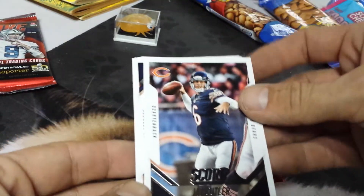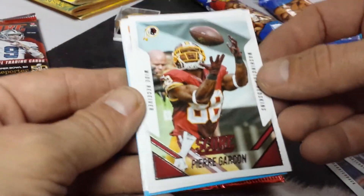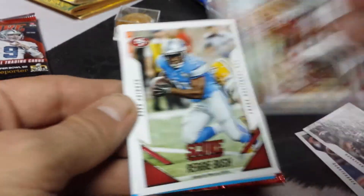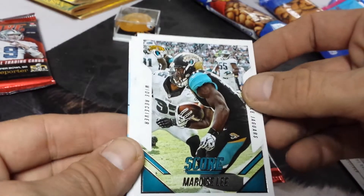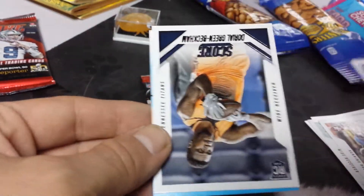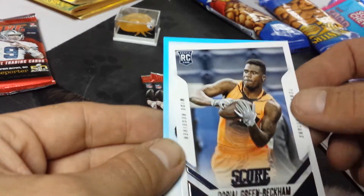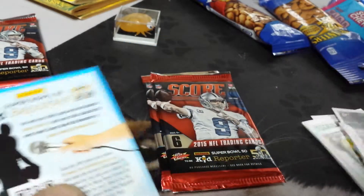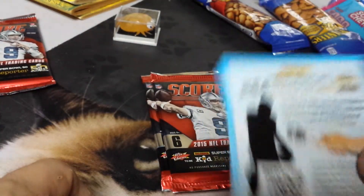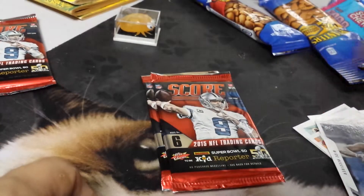Jay Cutler, Peyton Manning, Pierre Garçon, Reggie Bush, Marcus Lee, and our rookie card is an Odell Beckham Jr. And there's that Super Bowl redemption access code — I'll throw that out.